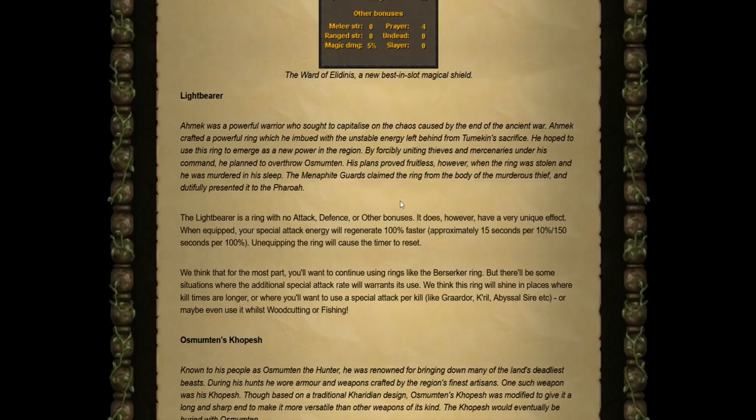Next up is the Light Bearer, a ring with no attack, defensive, or other bonuses, but it has a very unique effect: when equipped, your special attack energy will regenerate 100% faster. Unequipping the ring will cause it to reset, but your special attack energy will regenerate at approximately 15 seconds per 10%, meaning it would take two and a half minutes to regenerate all the way from zero to full.